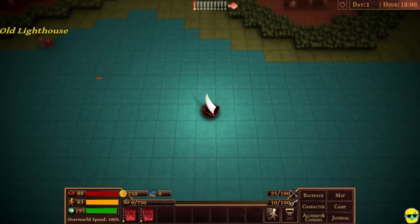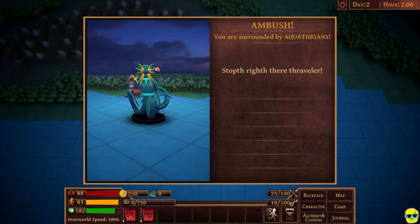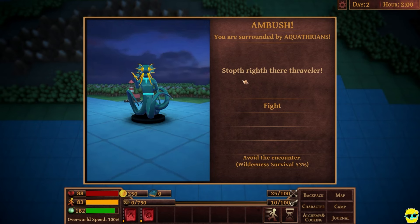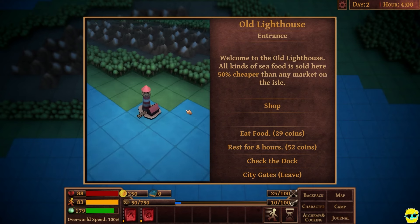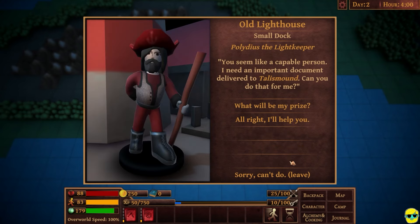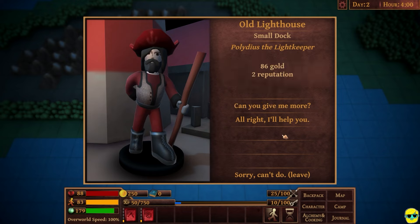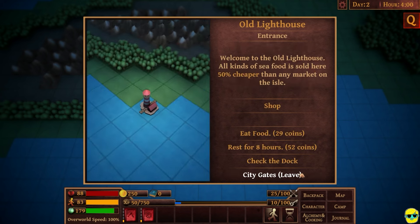Let's get ourselves landed, and we could go to the old lighthouse first. I have been ambushed by aqua threons. I'll try to avoid it — okay, great. I don't really want to fight on the water; I don't know if it's worse, but I got to be careful. Check the dock. You seem like a capable person. I like your boots. Can you deliver this to Talismound? What will be my prize? Can you give me more than that? No. Okay, I'll help you. All right, I'm on my way.